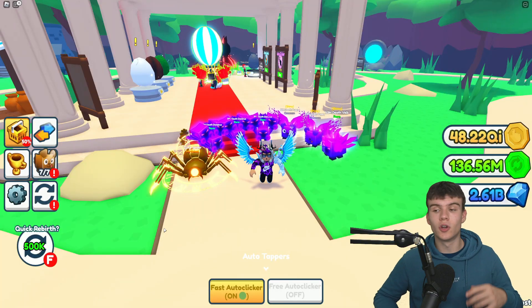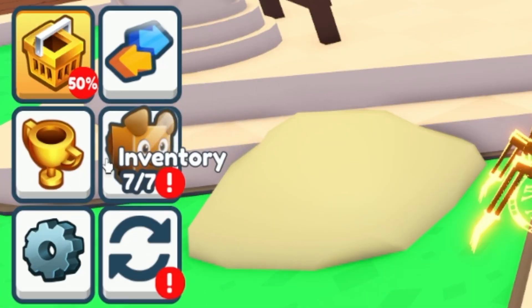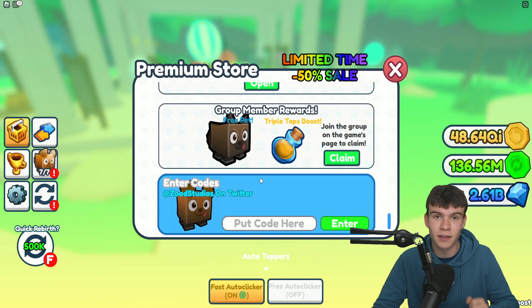Alright, so if you do not know already in Tapping Simulator how to claim codes — what you guys are going to want to do is go to the left over here, click on where it says Store, then scroll down. After that, the code menu will come up. So these are in any random order — let's just get into it now.